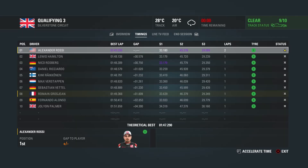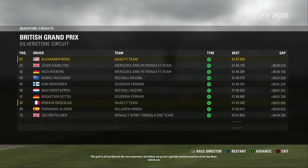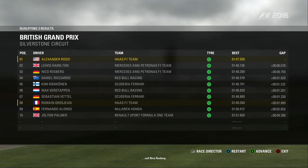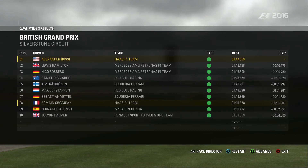Two seconds, one second — we're in first position, and it is a pole position here at Silverstone for Alexander Rossi in the Haas! Romain Grosjean down in eighth. Lewis Hamilton could only manage a 148.138 — we were nearly six tenths faster than Hamilton at Silverstone in the wet. Nico Rosberg starts from third, joined by Ricciardo on the second row. Then Kimi Räikkönen, Max Verstappen, Sebastian Vettel, Alonso behind Grosjean, and Julian Palmer slowest in Q3 starting from tenth.